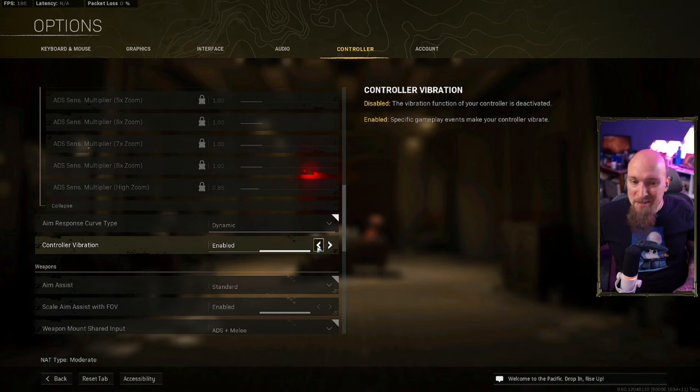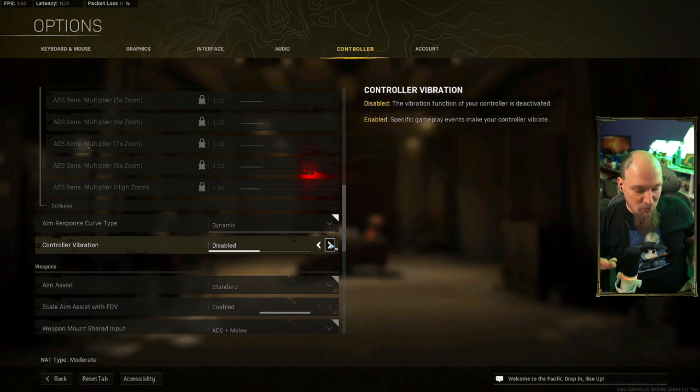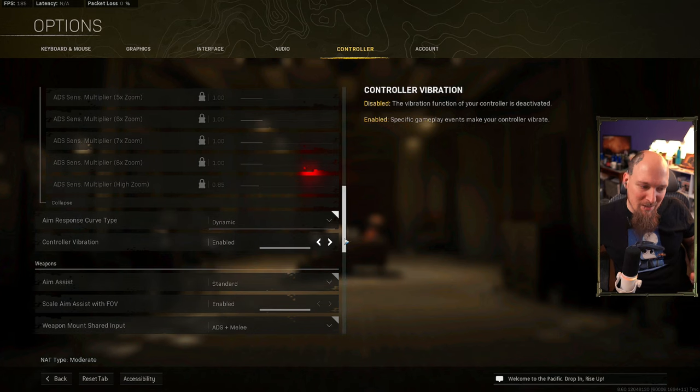If you're learning, turn off vibration. You don't need it — it's not important, and it might throw your aim off especially while you're learning everything. I've never met a mouse that vibrates or a keyboard that vibrates, so you probably don't want your controller to vibrate either. I have mine on, but that's because I'm used to it.